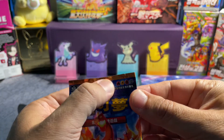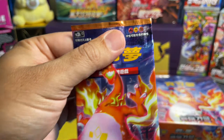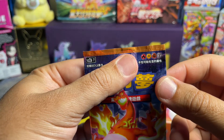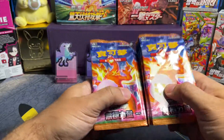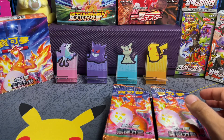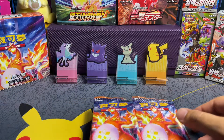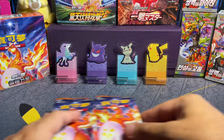We have a pack from Set B. If you look on the top here, we have Fire, Lightning, Fighting Type, and Metal. So here is a full box. We can put the box on the side here, in front of Marnie. Let's go ahead and open it and see what we get. I'll put the pack aside and let's see if we can pull some cards.